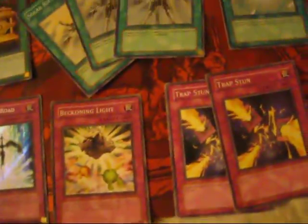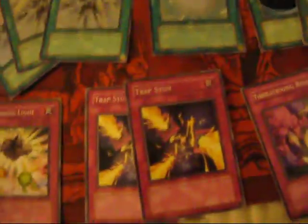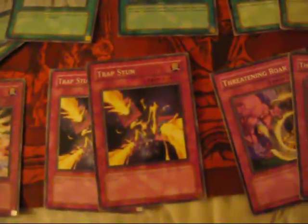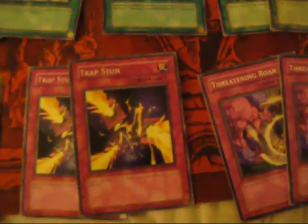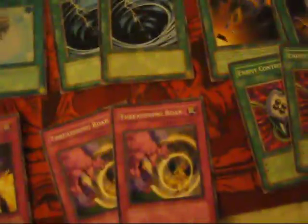Back in Light to get back anything — I only play one because it's not that bad but I'd rather just keep my stuff in hand and play it out. Trap Stun to stop the backfield — a lot of people play Silent War so you just play this to stop them from activating it later on. Threatening War to stop OTKs or any attacks in general — also supports Arcus.